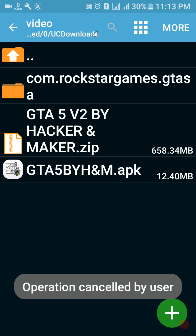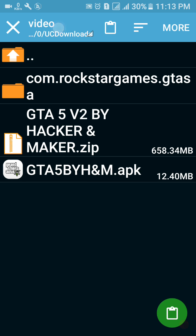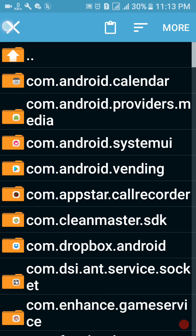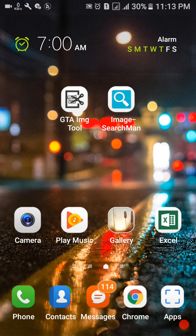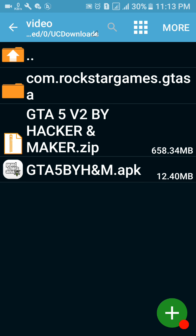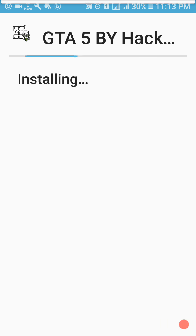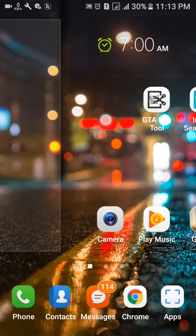After extracting, you'll get a file — just cut this file, then go to Home folder, Android, Data, and paste it there. After pasting it, your mod will be installed. Then the most important thing is to install your APK, or you cannot play your game.